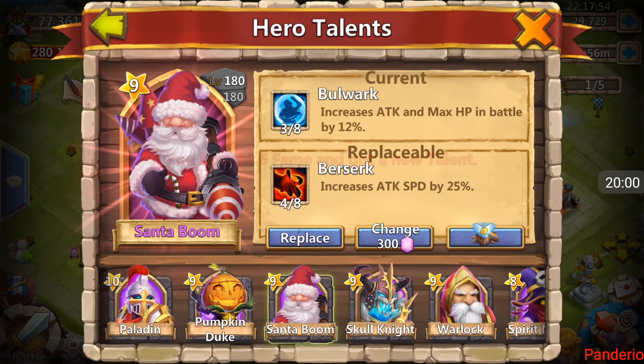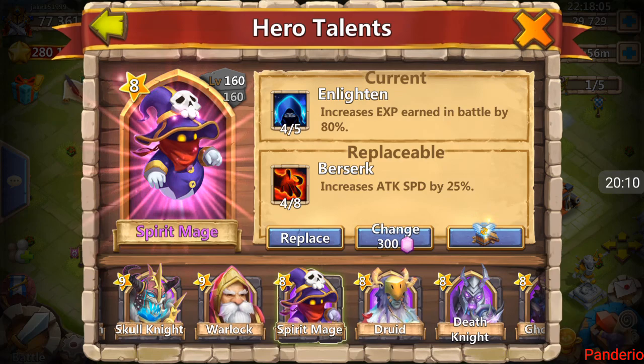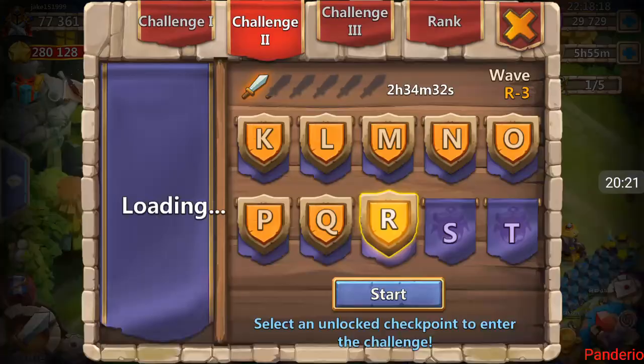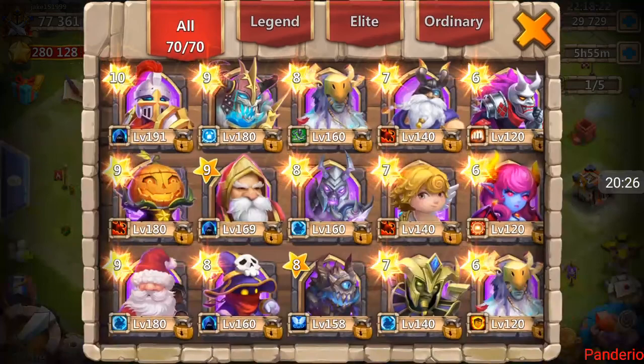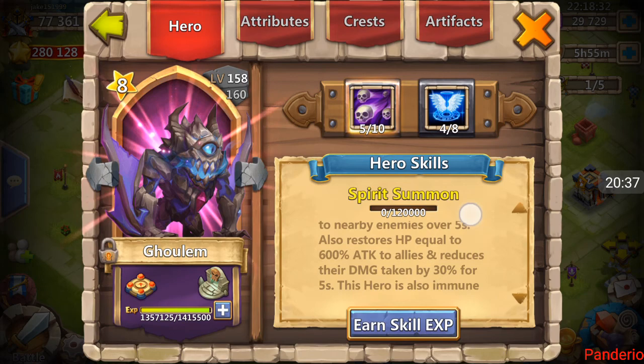Oh, four of eight Berserk right off. You could put it on Pumpkin Duke, or on Spirit Mage because there's no speed cap on Spirit Mage's proc. Same with Druid — I love it on Druid. Actually, he hasn't beaten War yet, so the slowdown talent on Druid is okay right now. With the Bulwark — not going to change that. He has a cooldown so you don't want Berserk on him.